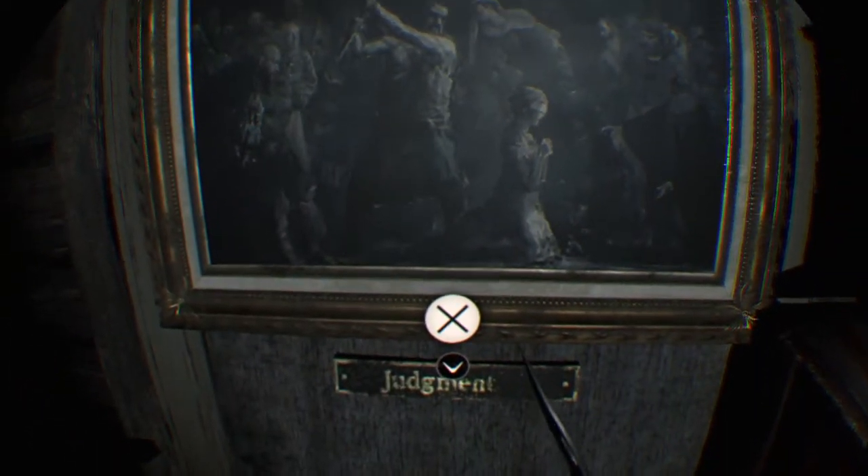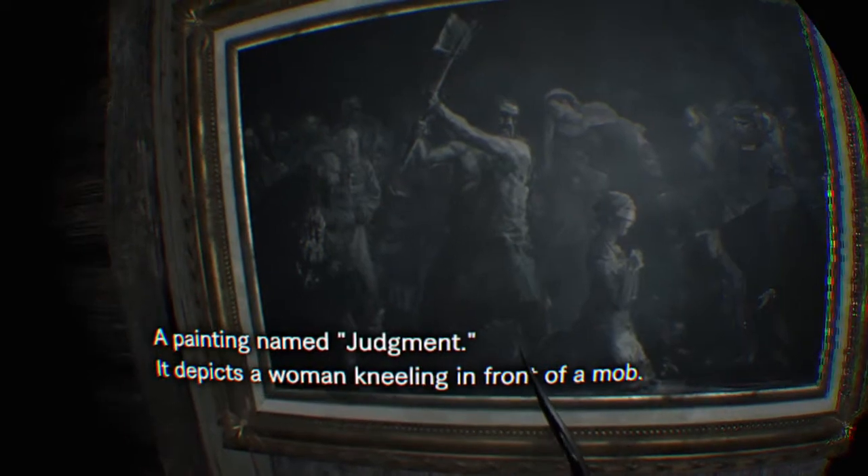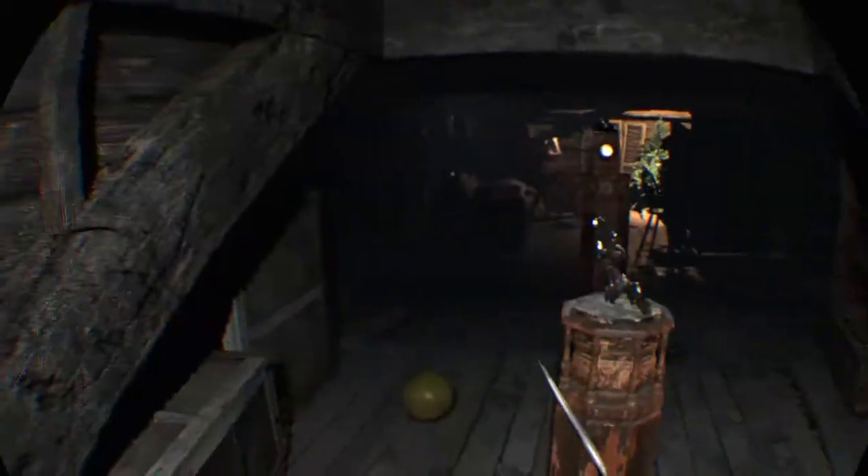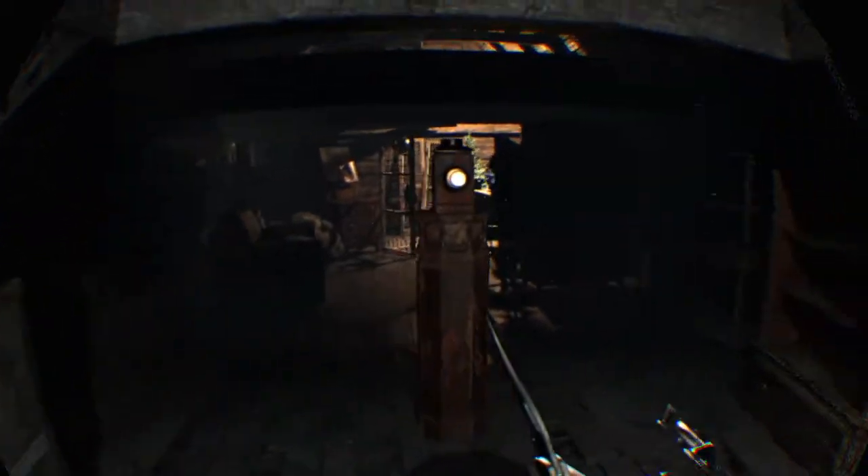What's this? A pass card - so I've got a key card, cool. I know I need one more key card to open that door where I presume there is some sort of boss. There's a painting here - Judgment - it depicts a woman in front of a mob.